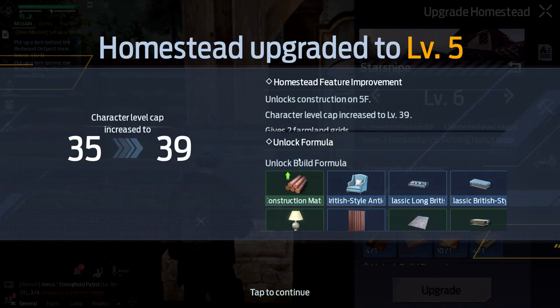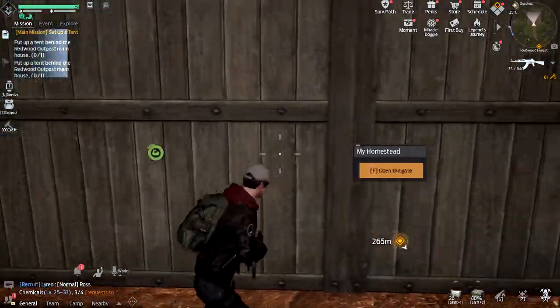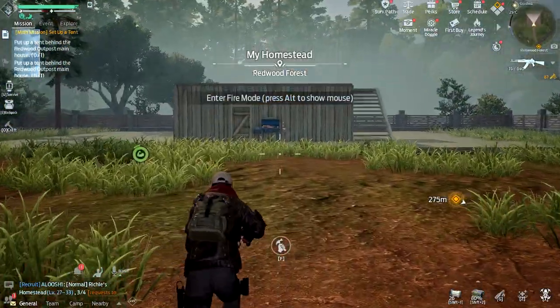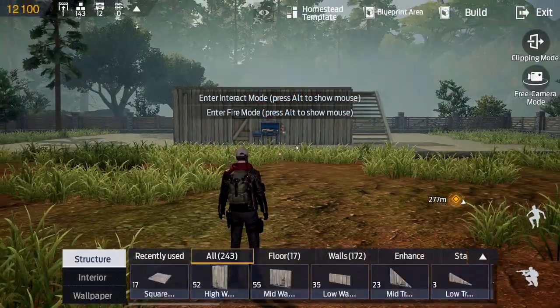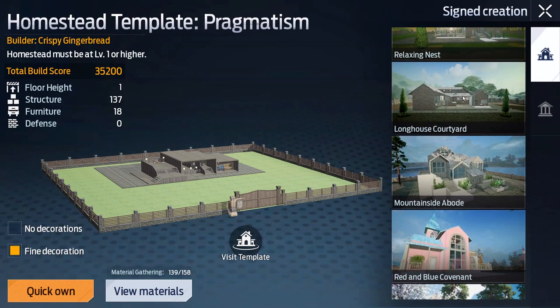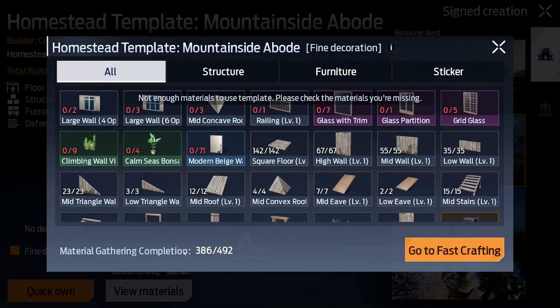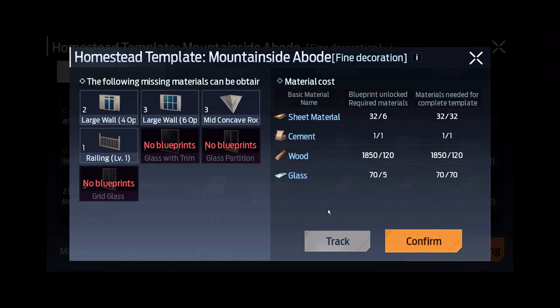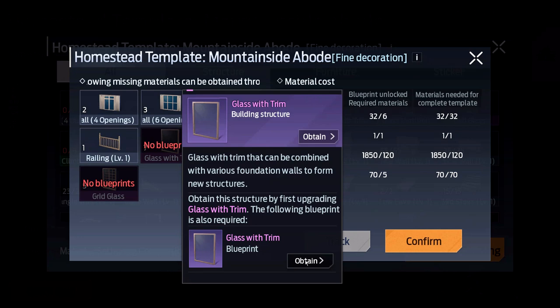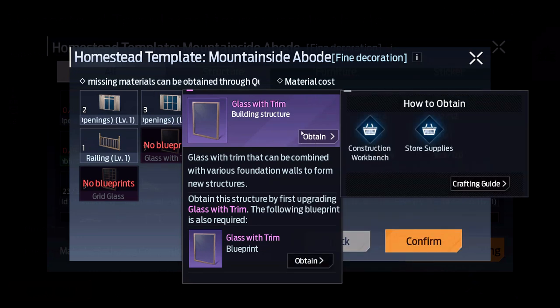We've upgraded to level five and our level cap has increased significantly. Now let's go into the homestead, the crafting menu, the homestead template, the Mountainside Abode — Quick Own — Fast Crafting. But wait, I still can't craft these blueprint pieces. How do I find these blueprints?